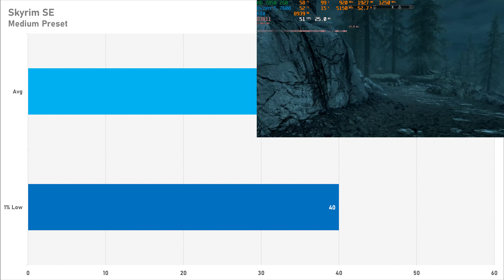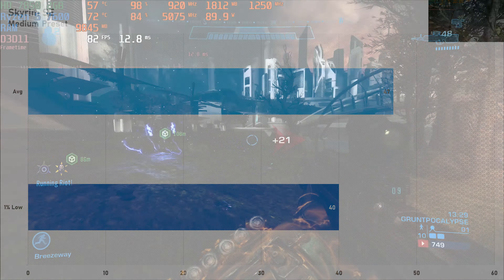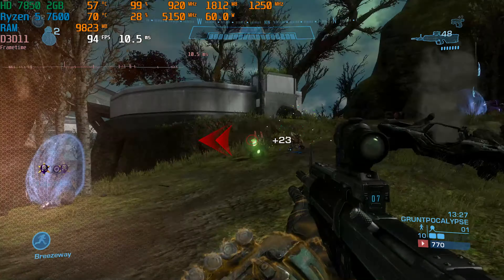On a more positive note, Skyrim Special Edition is playable with 47 FPS on average and a 1% low of 40. Yes, it's not hitting that magical 60 FPS, but it's certainly a lot more playable than the previous three games, and it's more playable than what the PS4 would have been running at anyway — so that's a bit of a win.